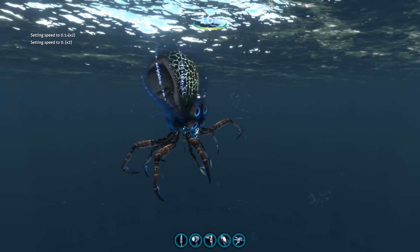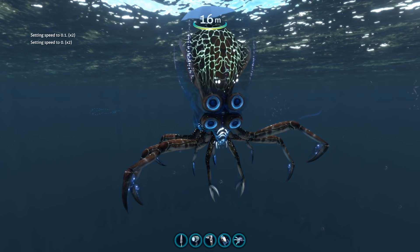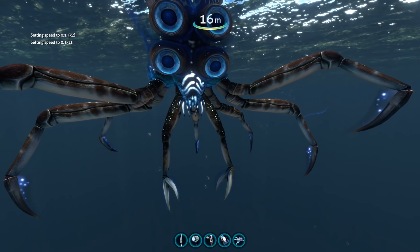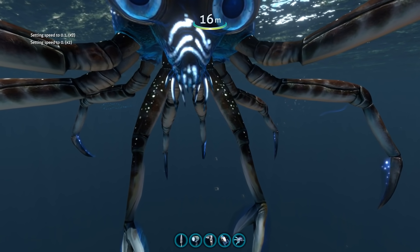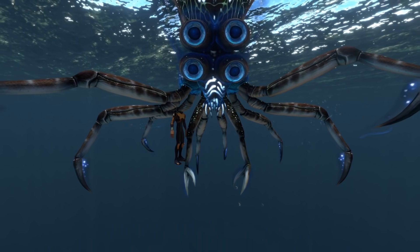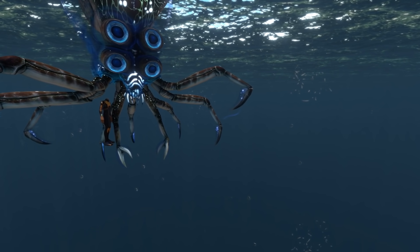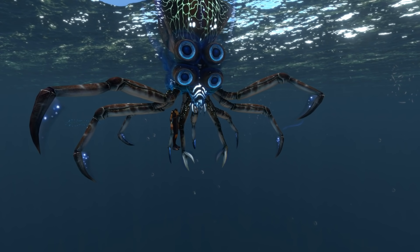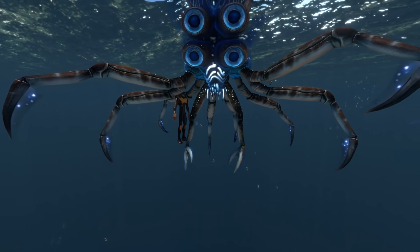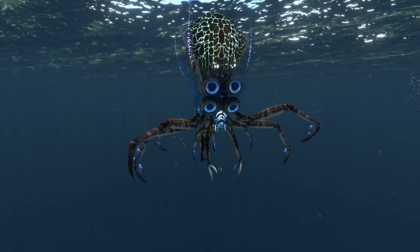The Crab Squid is another creature that doesn't look particularly massive when you're just swimming around in the game. It's clearly big but whether it looks its actual size is very debatable. To show this off I'm going to spawn our character just below its legs — you can see from this the absolute scale of the Crab Squid. We are about the same length as the lower segments of its front claws. It's a very very big creature that doesn't get the respect it deserves.